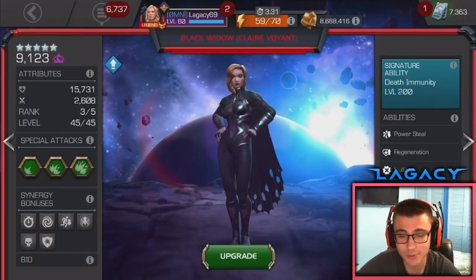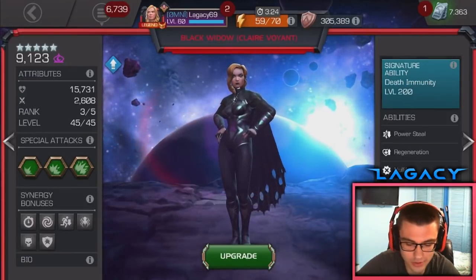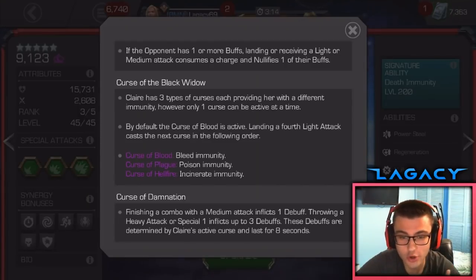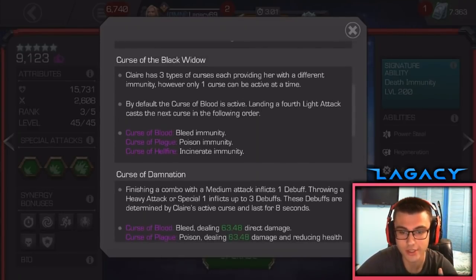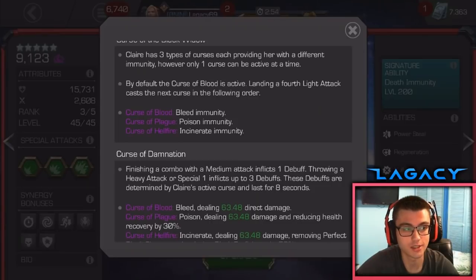She has a lot of utility — that's what we're going to be going over today. She also has some immunities. She's immune to bleed, incinerate, and poison, but only one at a time, and you can select when that time is. You start with bleed immunity, and to switch you throw a combo starting with a medium then four lights. It cycles bleed, poison, incinerate in that order. So depending on the matchup, you switch to what you need. Fighting a Morningstar, keep bleed on. Fighting an Abomination, switch to Curse of Plague to be immune to poison.